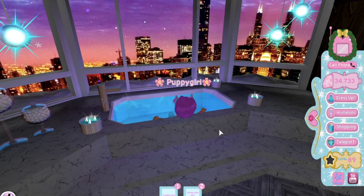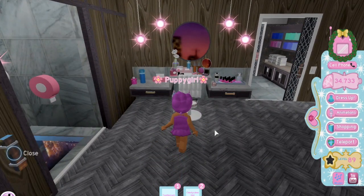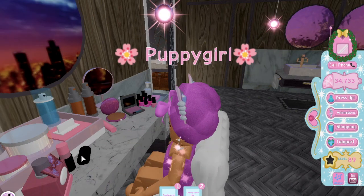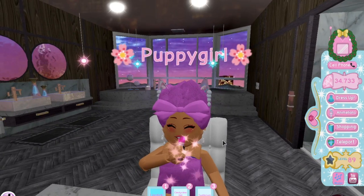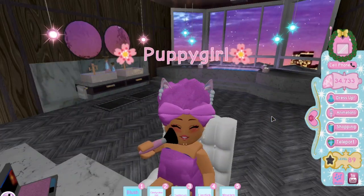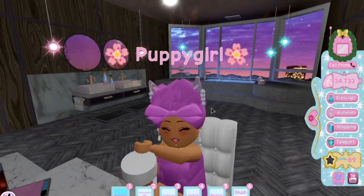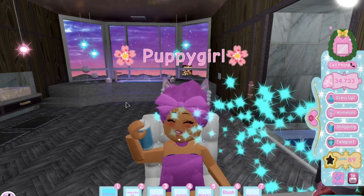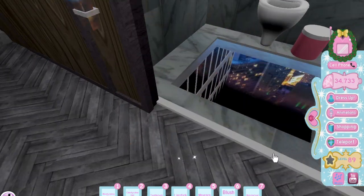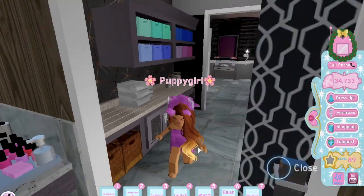I can just relax and enjoy the view — seriously, how cool would this be in real life to just bathe and look at the city? That would be amazing. Then if I get out, there's a little area where I can do my makeup. I can spray on some perfume, put on some lipstick, click on the mascara, put on some blush — I can literally interact with almost everything, which I think is amazing. I can also put on some moisturizer and some skin mist. Now my face is sparkling. And then we have the toilet room — the very scary toilet room. Why would you want this in your bathroom? But that's all for the bathroom.